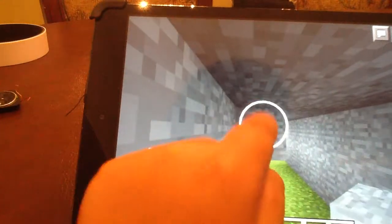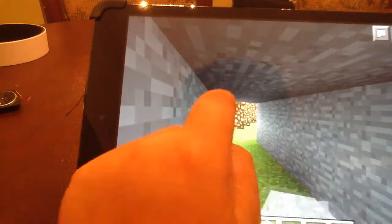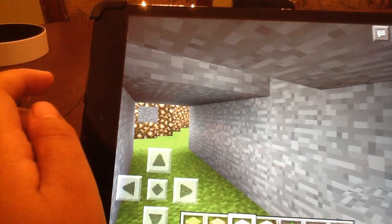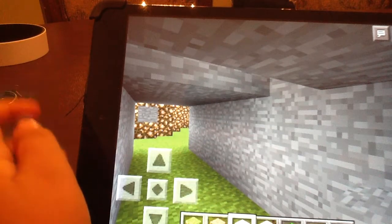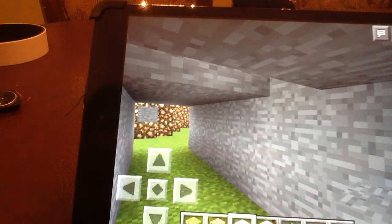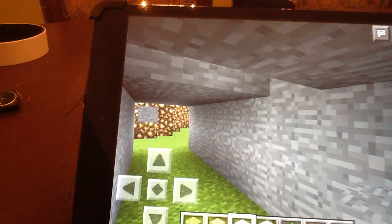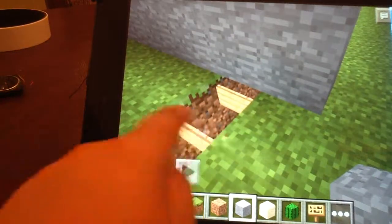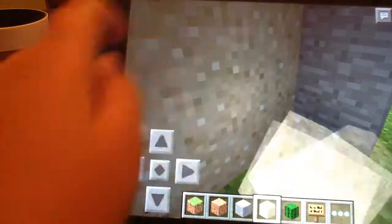I'm going to close up the hole that you made. The hole in the roof has to be in the area of where you put the sand. Let me do one quick thing. Now let me go here and put those stands here.